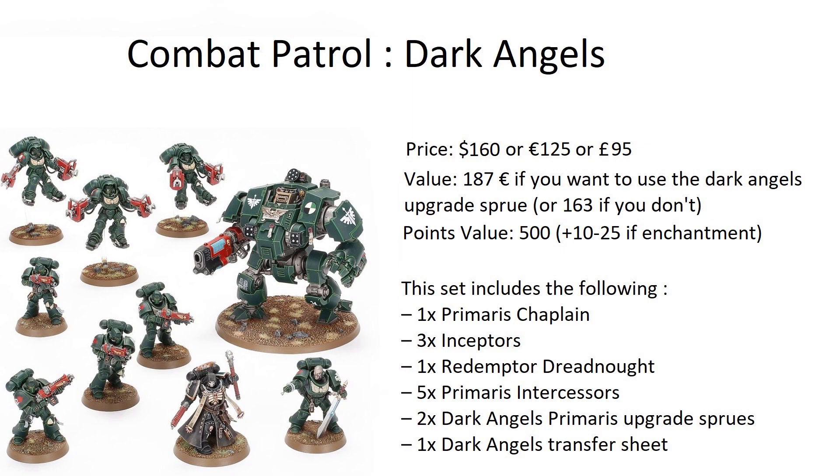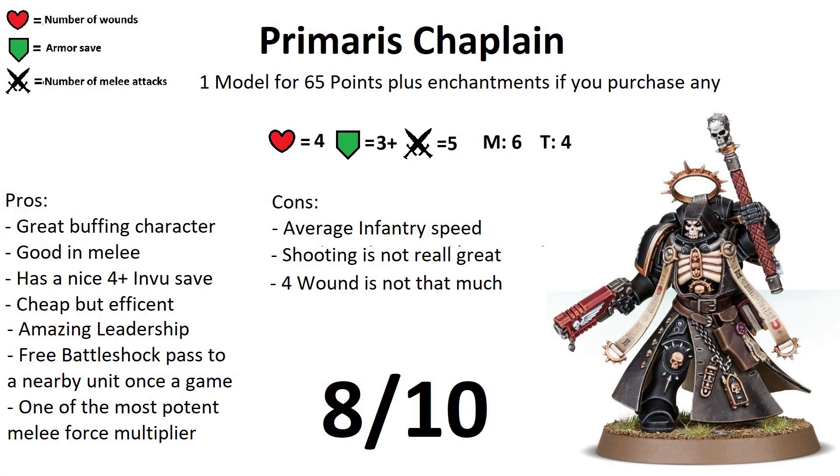First let's check on our HQ option — the Primaris Chaplain. One model for 65 points. Chaplains are usually a really fighty, spiritual leader type of model, like a warrior priest. This unit is a leader so you can attach him to a unit — in the case of this box set you can attach him to the Intercessor squad to provide them some buffs. He has an Absolver Bolt Pistol, which is a pistol with a range of 18, one shot hitting on a 3+, strength 5, 1 point of armor penetration, and damage 2. This is a good pistol.